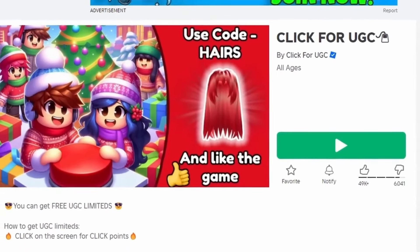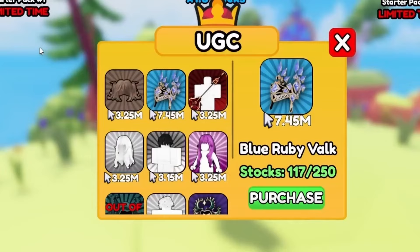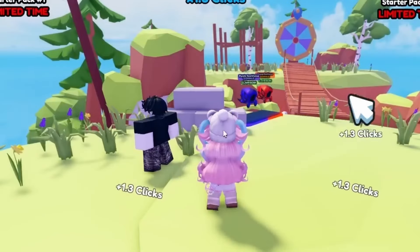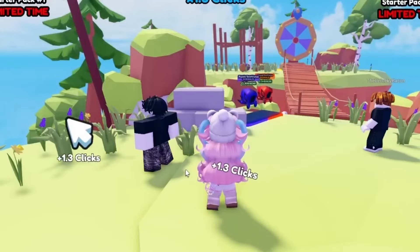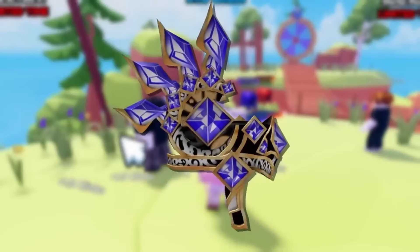To get this new free item, join Click for UGC. You need 7.45 million clicks to get it, so to get clicks just click your screen — that's it. Have fun! Do you like the item? Let me know below.